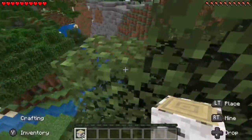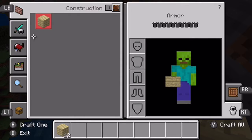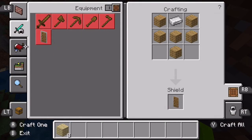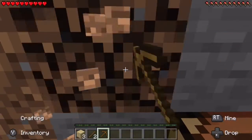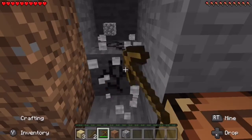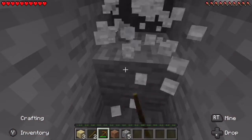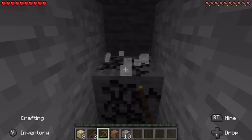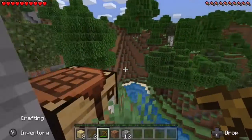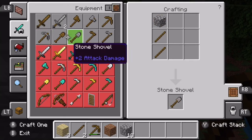I need wood for my pickaxe and crafting table, with a little bit extra. So I'll just plop that crafting table down right there, get some sticks, and there we go with my pick. Now let's get some stone immediately because this wooden pickaxe is absolutely trash. I'm going to get 13 pieces so I have enough for a pickaxe and a furnace, so that if I get any food or iron I can smelt it.